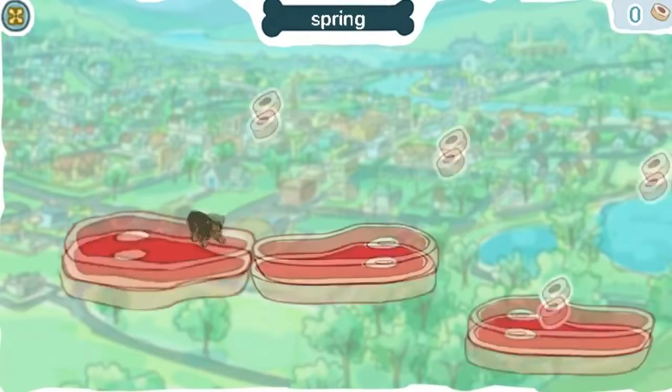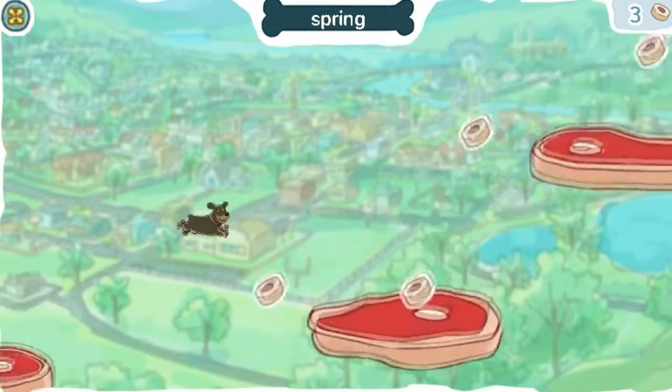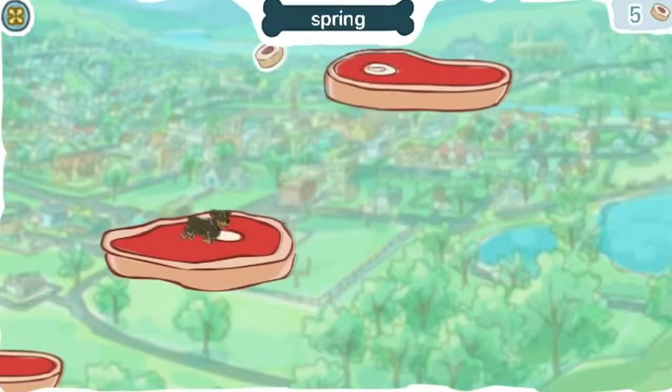Click anywhere to make Lily spring. To spring means to jump quickly off the ground by using your legs. Help Lily collect all the dog treats.